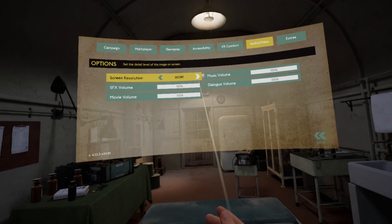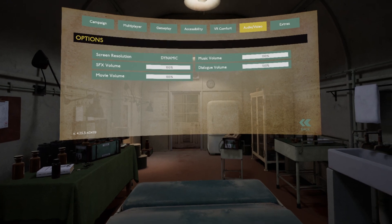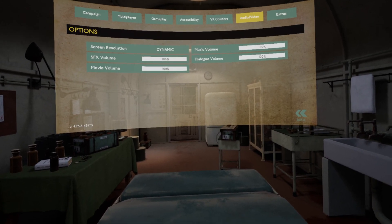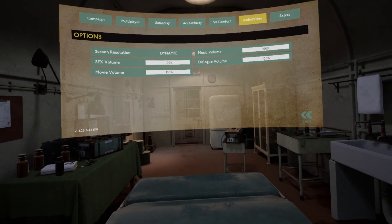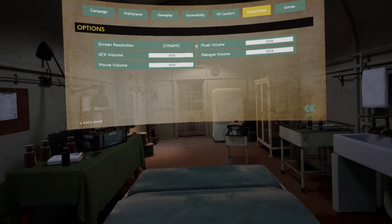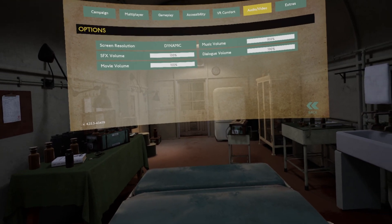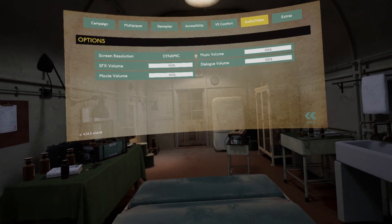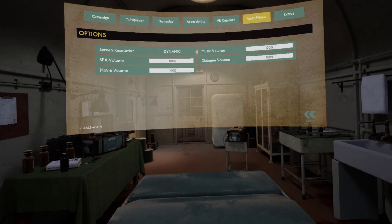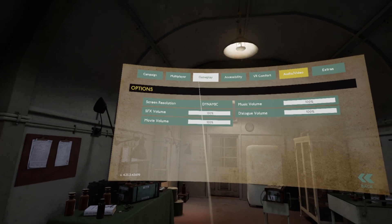Medium isn't good enough either, so what I've had to do — I've got the Steam version — is go into SteamVR settings, under the video tab, and adjust the resolution on a per-application basis. For Medal of Honor I've set it to 88%. It's not as crisp as 100% but it gives me the performance I need. Everyone's going to have to judge it themselves since we've all got different setups. You might have a Valve Index and a 1080 and need to turn it down to 80%.